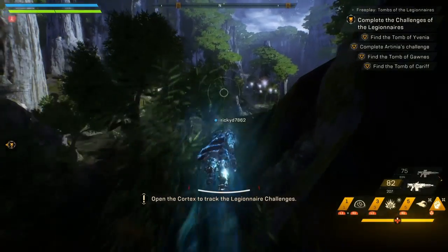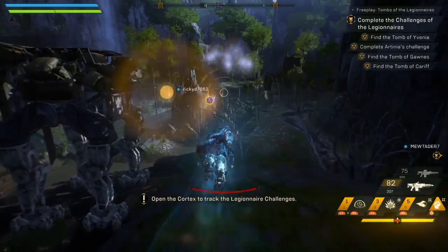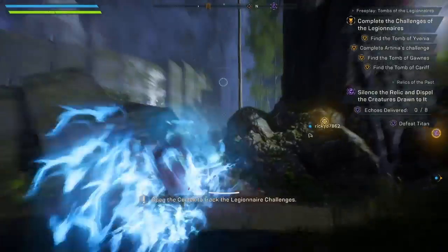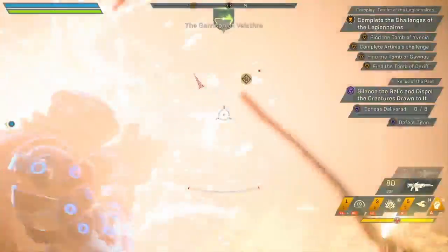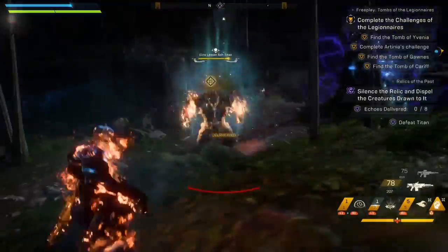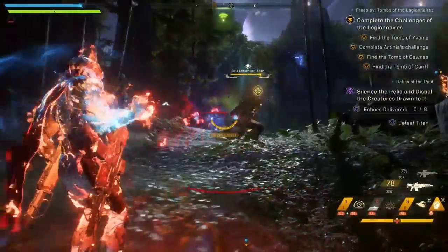There are also more fixes for a number of issues that were causing players to crash. The final boss in the Return of the Heart of Rage stronghold and crit path mission will now properly appear if a squad of freelancers wipe before reaching it. That was an exploit players were taking advantage of, so HDR on console can now also be properly toggled on and off.